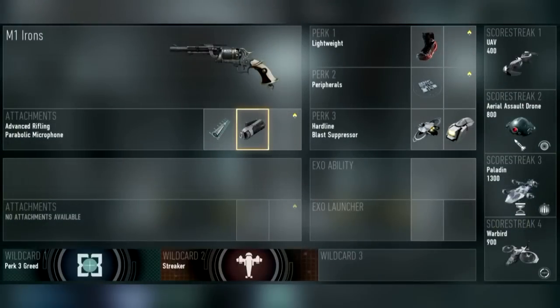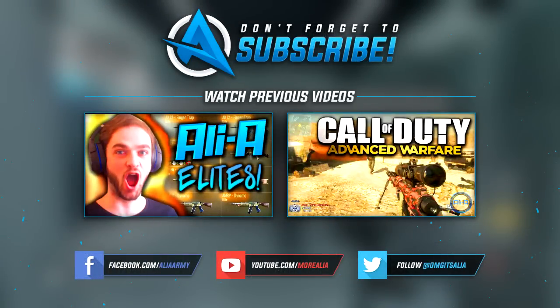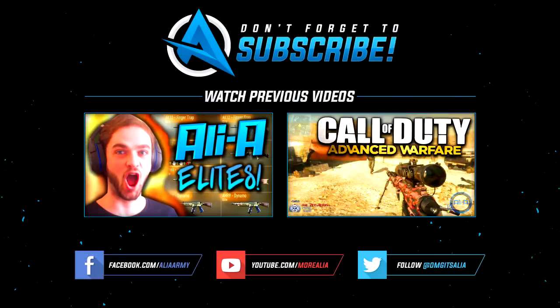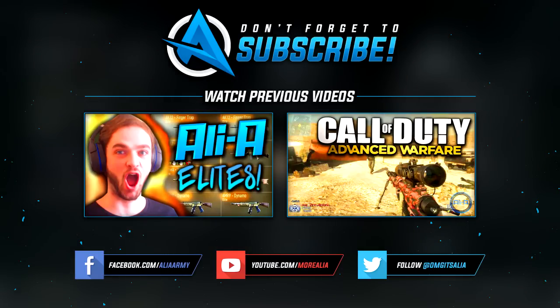So for you guys, apply this class — you can see it on screen here, the full class setup. Maybe one day you'll get all four of those streaks up in the air, and you'll feel awesome knowing that you've done it with this gun. Trust me, it's just fun, man — it's extremely, extremely fun. So let me know what you guys think of this class, let me know what kind of scores you get when you jump online and give it a go. Or maybe you've got some slight variations that you prefer with this weapon — let me know down below in the comment section.